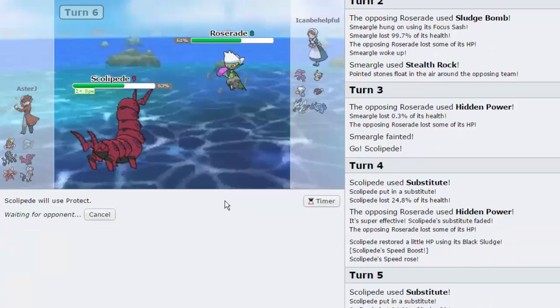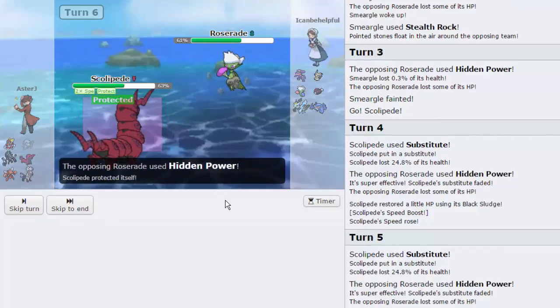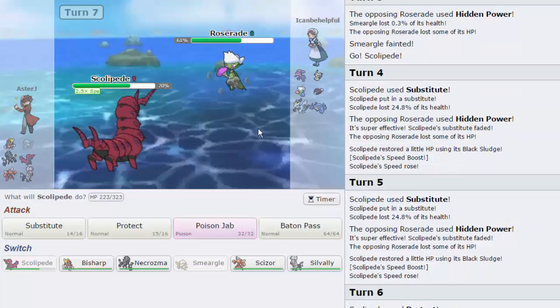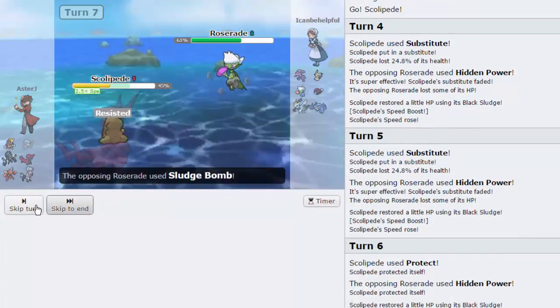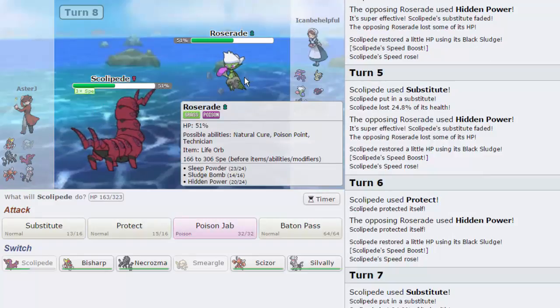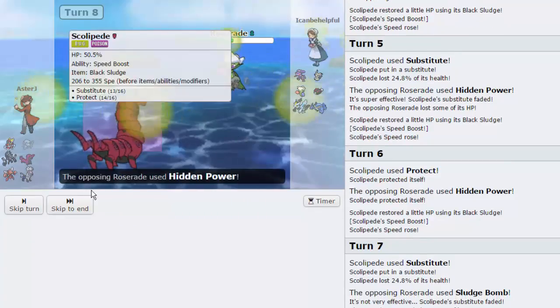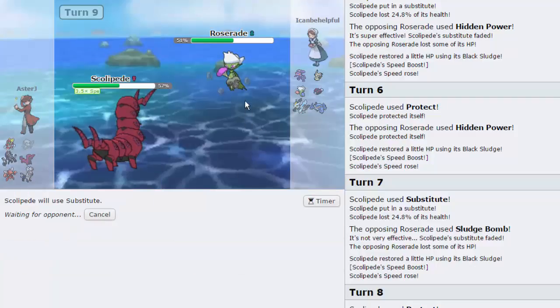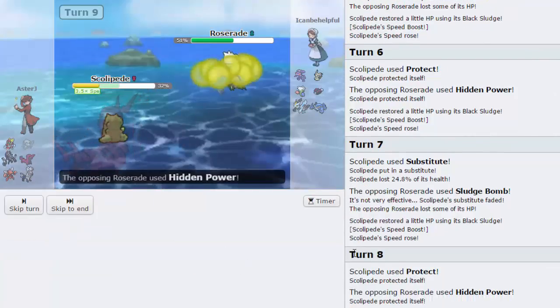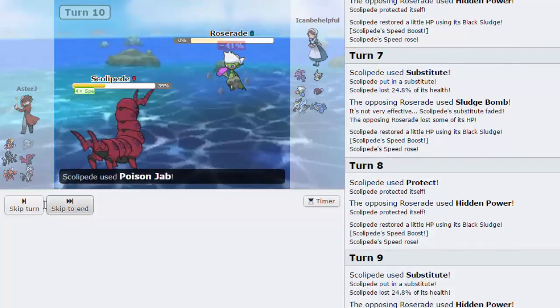I'm gonna Protect right here to gain back some health. Basically what this team can do is it can just sweep a team with a certain member and you'll eventually see what it is. I'm gonna go for another sub right here. He's gonna take some more Life Orb damage, which is what I'm hoping for — for him to continuously take Life Orb damage. We're gonna go for one final sub and a Poison Jab to an offensive Roserade from this amount of health. Should be able to do the job — and we do, awesome.